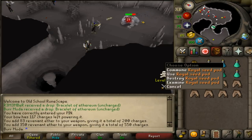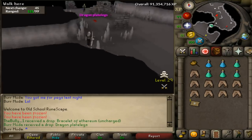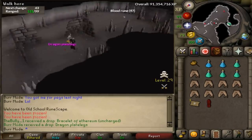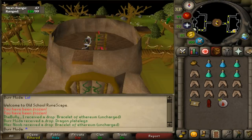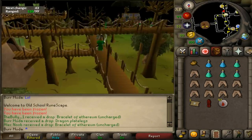Just wanted to give you all kind of a little guide if you guys plan on doing this. On the second kill we ended up getting dragon plate legs — that's a sweet way to start this out, I'll definitely take that. Sad thing is we had to teleport out right after that because someone tried to teleblock me, but whatever.